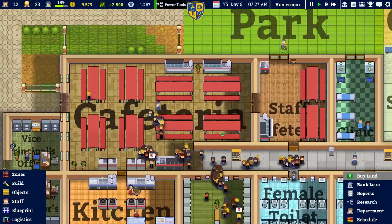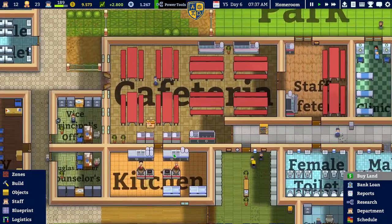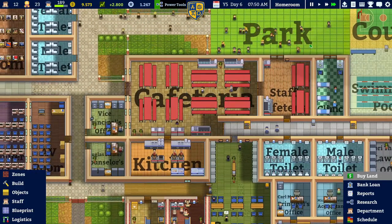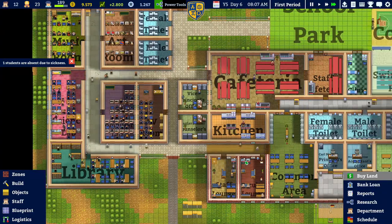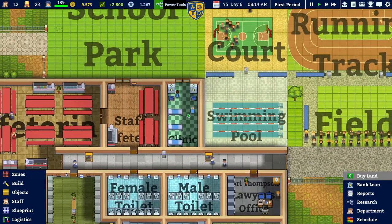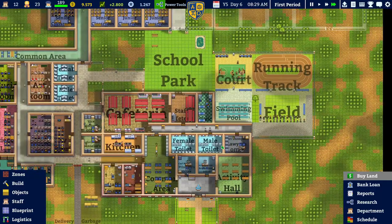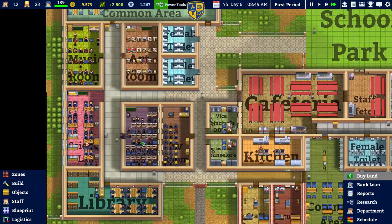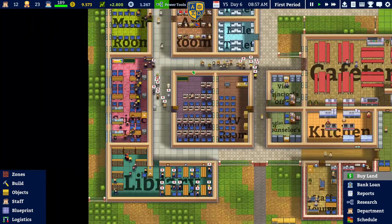Look at this bulk of students arriving. The cooks are cooking and bringing in new stuff. One student is absent due to sickness — why? We have a clinic; come to school, we have maybe even better care than the public hospital. Not sure. Why are the students not on their seats?